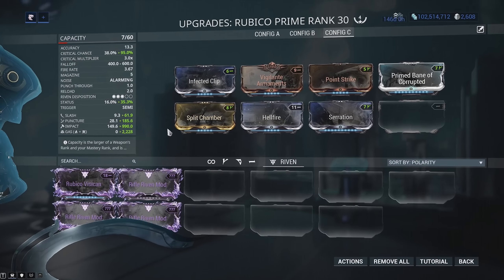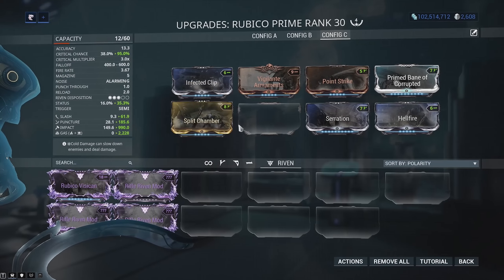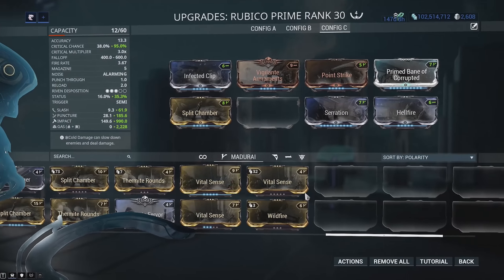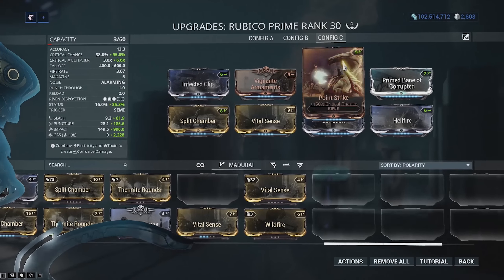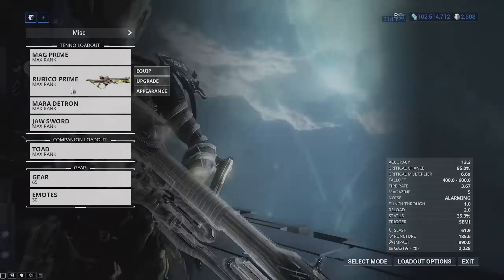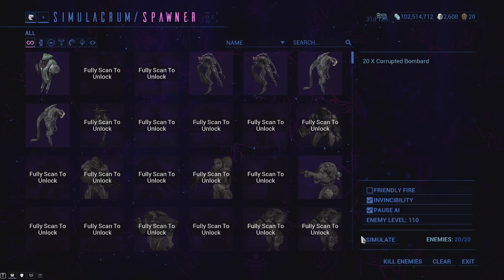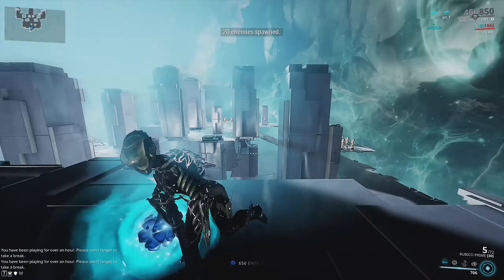I could probably throw on a Riven, but I can't quite fit it. I don't know what I'm missing... Vital Sense. How could I forget that mod? That's kind of essential. So we've got gas damage on a Lenka.